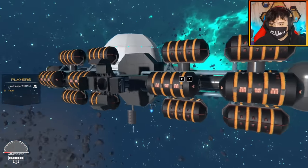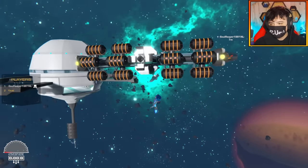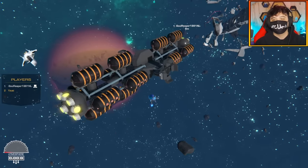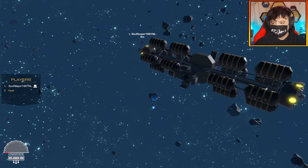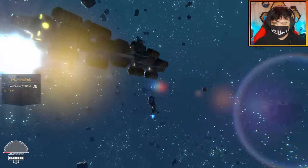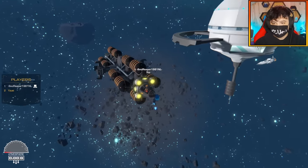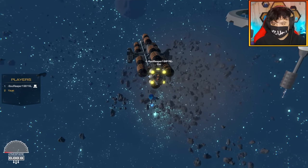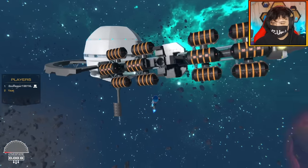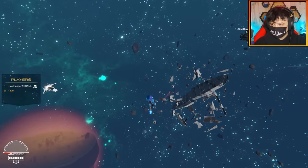All of those buoyancy blocks represent the fuel tanks. You know what would be cool to add? Solar panels — and we can use the new grip block for that. The claws have every axis of control: left, right, up, down, backwards and forwards. It's so stable when it's not moving.